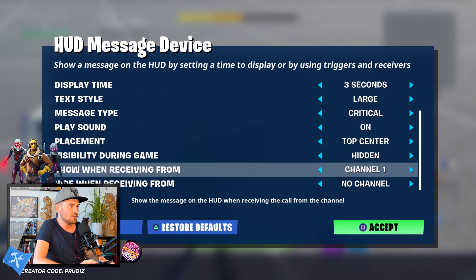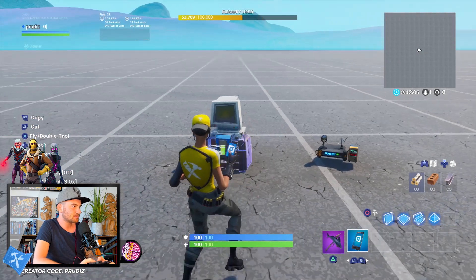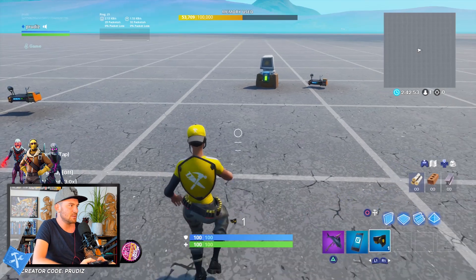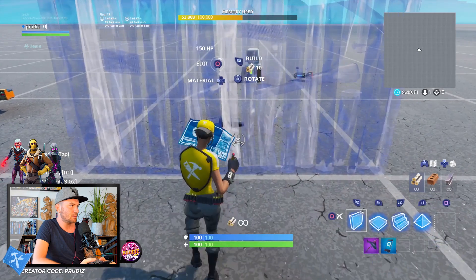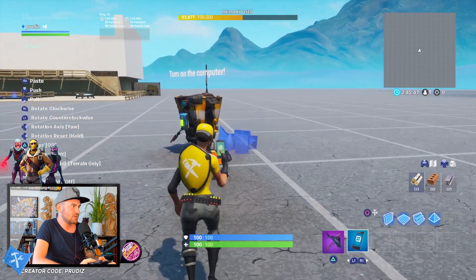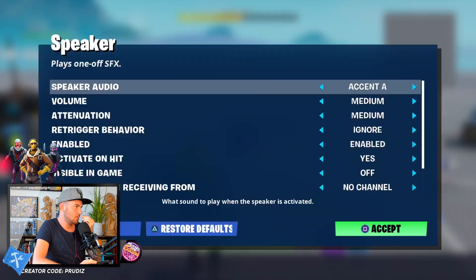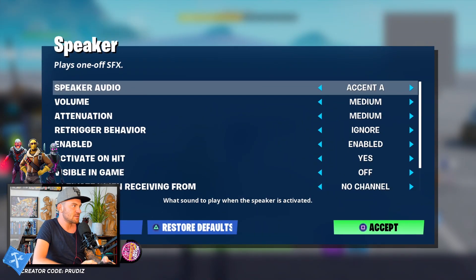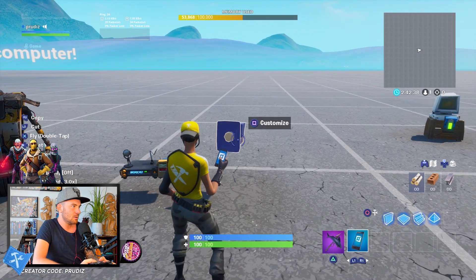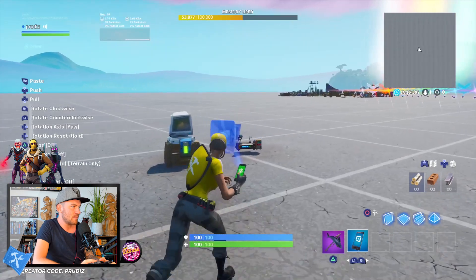Now let's add some sound effects. We're going to the speaker device, place it here. Let's search for a sound — there's a cool one. Activate on hit: no. Now we copy it.